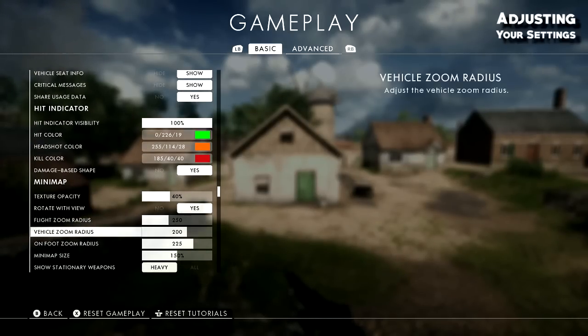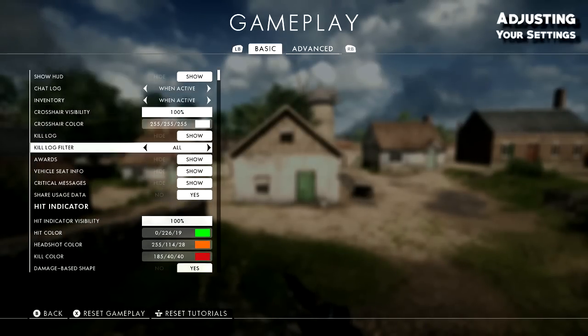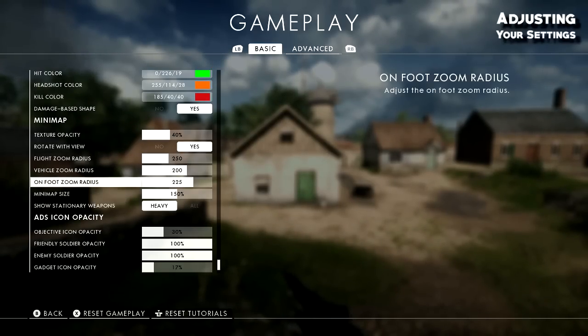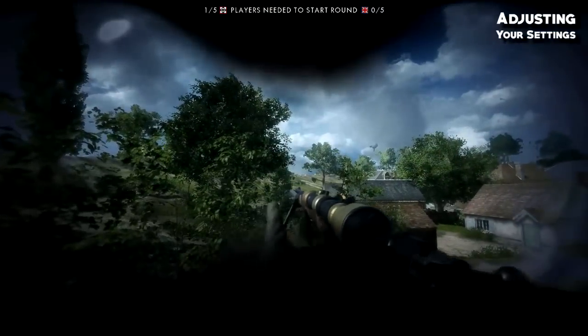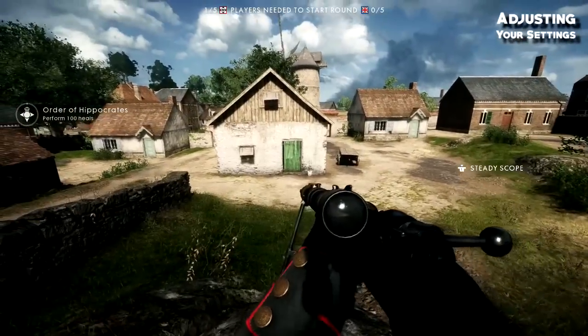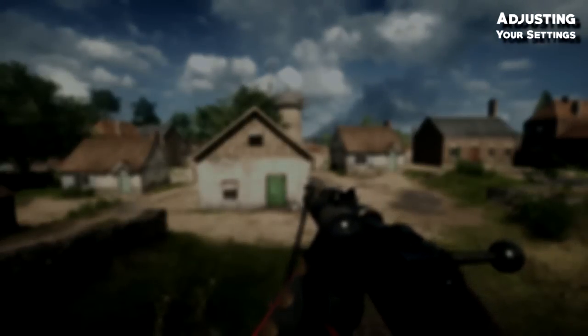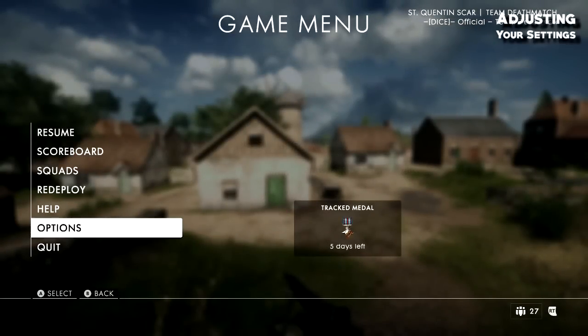For the minimap, I've set the flight zoom radius higher for players in the air. I don't fly much but I want visibility in vehicles. Mini map size should be higher than 100% — I have mine set to 150% with an on-foot zoom radius of 225. The map takes up roughly 18 to 20 percent of my screen, giving me more visibility, and the zoom lets me see further out.